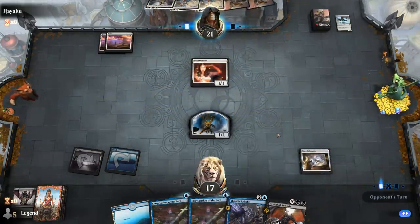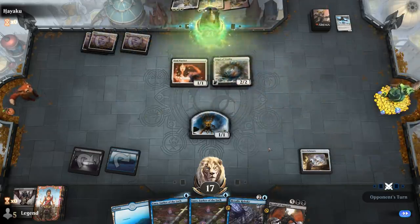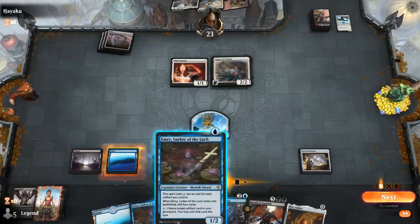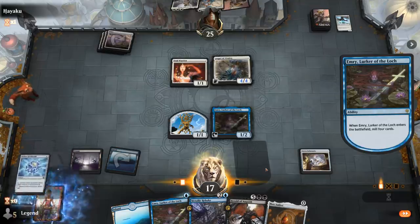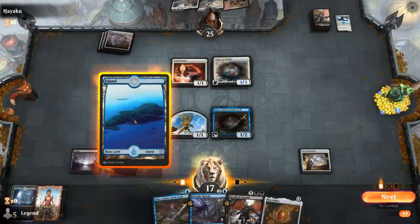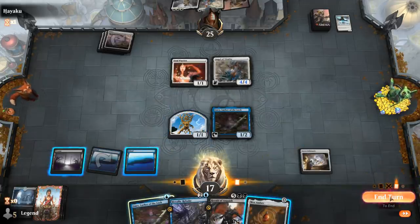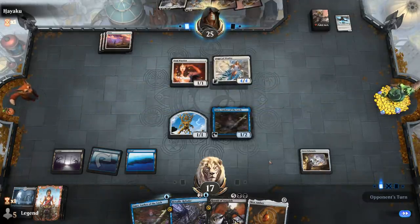Hopefully Emery can mill some cheap artifacts we can play out of the graveyard. Mox Amber's not bad, so let's start by playing Emery — found a Spellbomb, so that's great for next turn. No real reason to play Mox Amber this turn, we can just hold it. Next turn there's a chance we can play Herald if we draw a black source. This turn I get to use Rebuke.